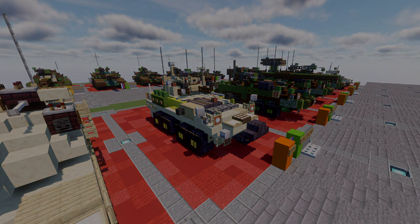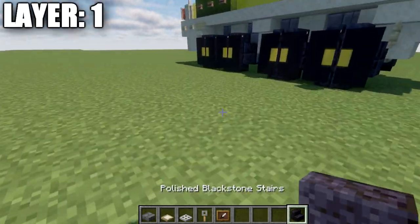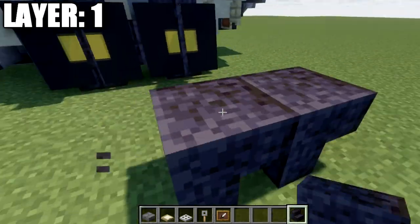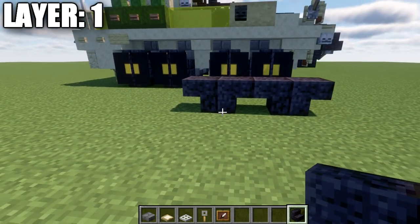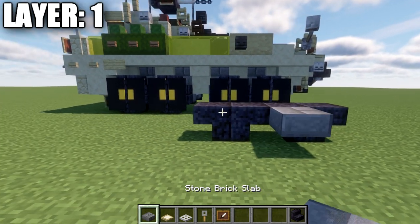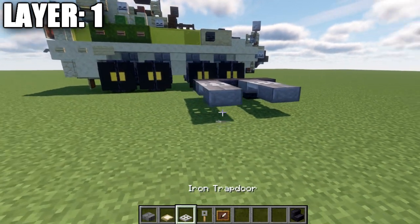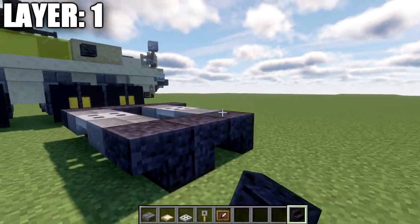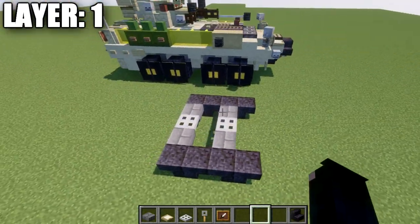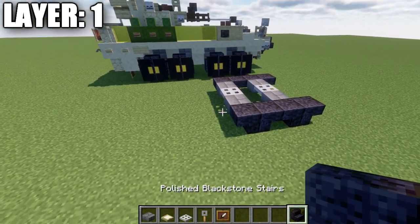Let's begin with layer number one. We'll start by placing down two polished blackstone stairs back to back to make the first wheel for the front left, then a second set directly behind that. After that, place a stonework top slab coming off that stair, then iron trapdoors coming off those two slabs, and another stonework top slab coming off the iron trapdoors. Place polished blackstone upstairs on both sides and another one going forward — that creates the two front axles with wheels.